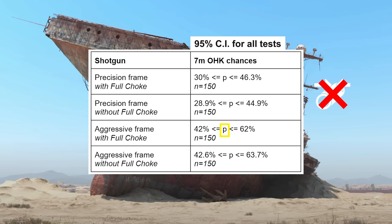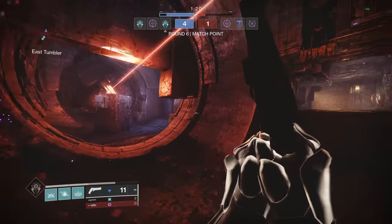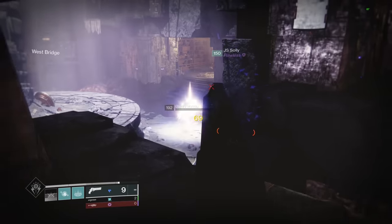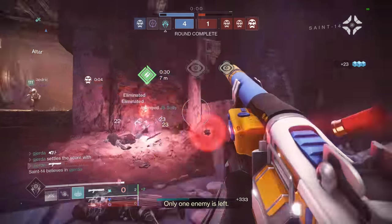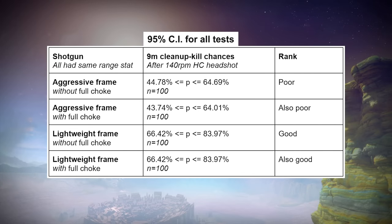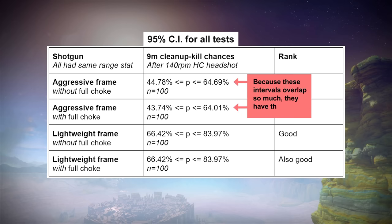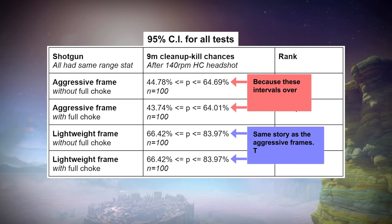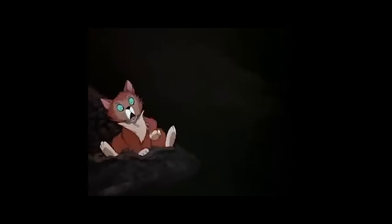Now for aggressives: with Full Choke at 7 meters, one-hit kill chances are between 42% and 62%. Without Full Choke at 7 meters, one-hit kill chances are between 42.6% and 63.7%. Full Choke is just not helping one-hit kill chances here. We also tested Full Choke for cleanup kills — we fired a 140 hand cannon shot at an opponent at 9 meters and immediately followed up with a shotgun. Across 400 kills with aggressives and lightweights, those with Full Choke and those without had no difference in cleanup potential at 9 meters. According to the numbers, Full Choke is not necessary for cleanup kills or one-hit kills. It feels weird to say in the Destiny community because everyone has believed otherwise for years, but: stop using Full Choke on your spread shotguns.